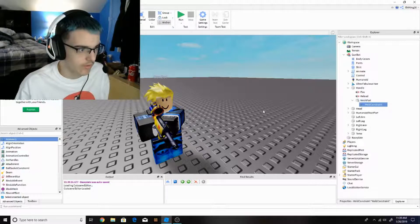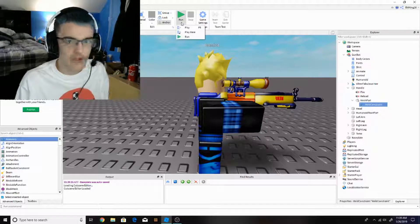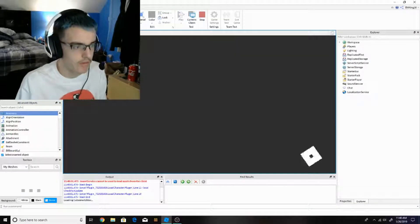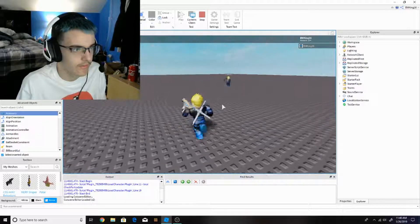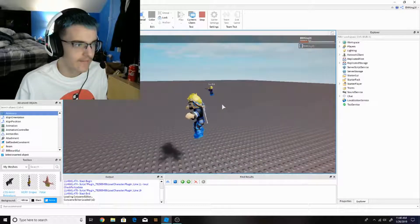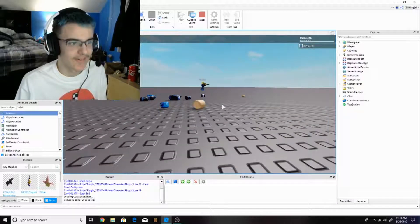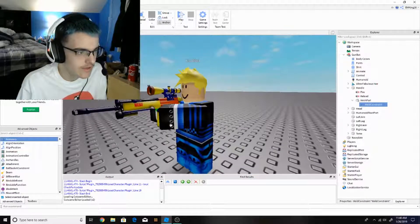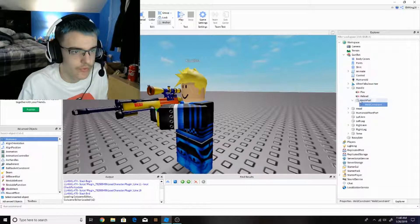Now that's out of the way, let's go ahead and play and see what happens. Also, this actually works with both R15 and R6, which is pretty good since some things don't work in R15. See — he's going for me! You can see it right there. The gun is right there, working.